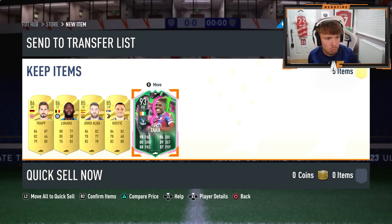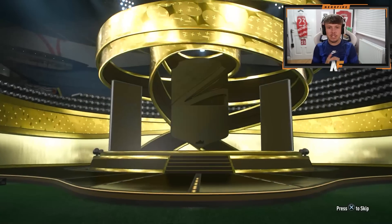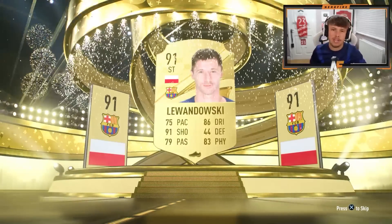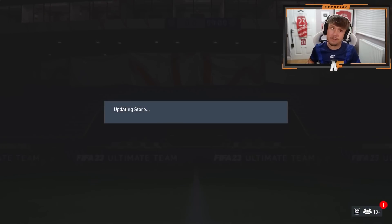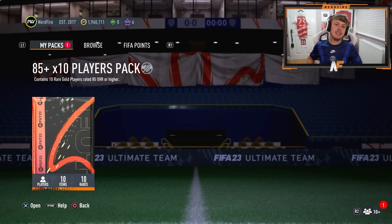Alright, 85-times-five again — can we get another shapeshifter? Is this even a walkout? It is — it's Lewandowski. That's good fodder, but it's all about what's behind these players because I don't think you can get shapeshifters on the front. Can we see anything good behind him? No, but we do get four walkouts there — good fodder at least. I do need the fodder.